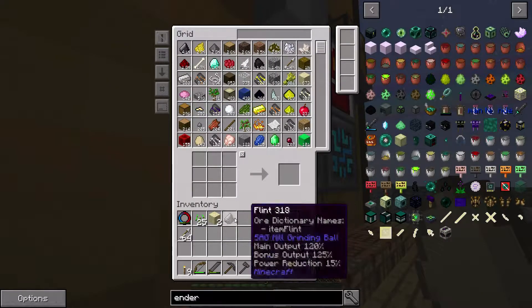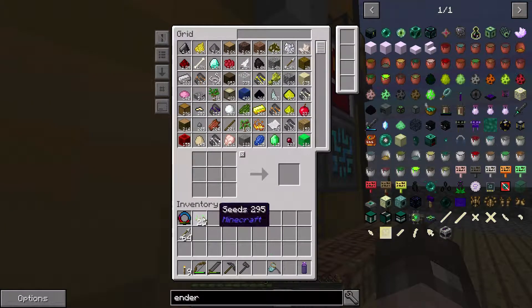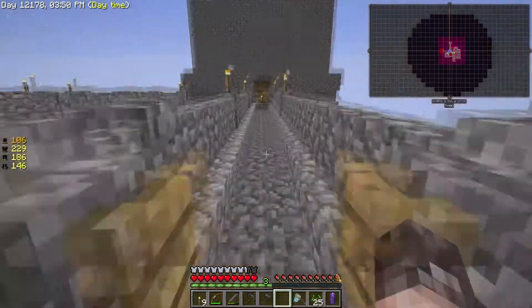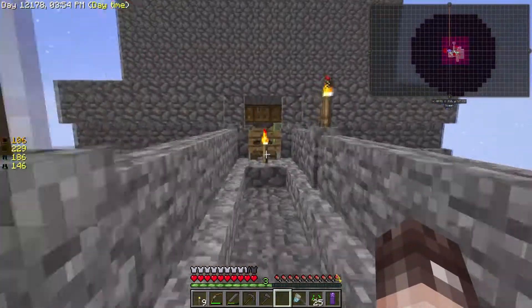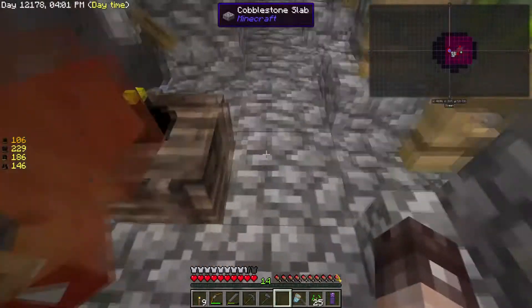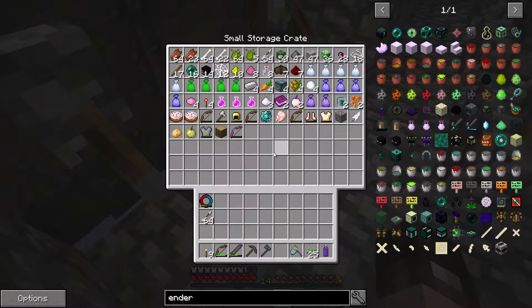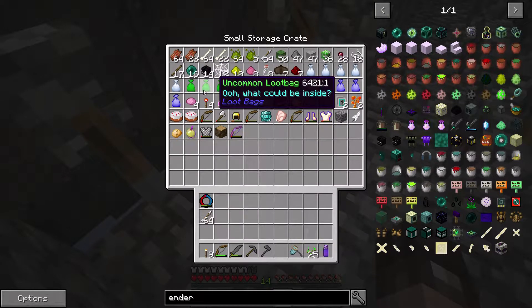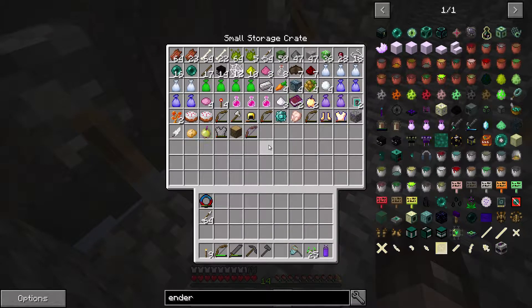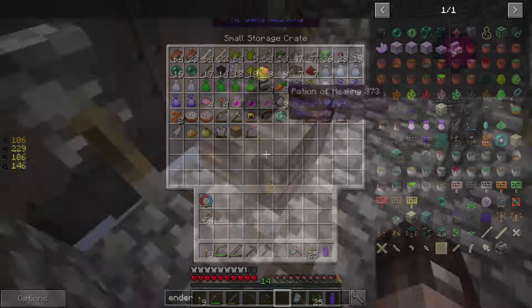One of the things we're still struggling with a little bit is enderpearls. Though we've got stuff going on in the farm, the mob grinder has been an awful lot more efficient since we started using the grinders from the mob grinder mod. You can see that's working out quite nicely - we're getting loads of stuff coming through now. Still struggling a bit with enderpearls though. I haven't taken anything out and I've only got to the point where I've got one stack of enderpearls.